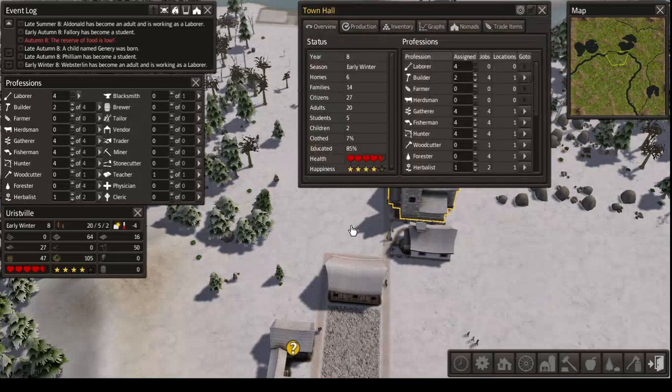So why was I so happy to get the town hall? Well, first off because it allows you to see all those statistics, although you have those over here as well. You can see how many are clothed and how many are educated. We're doing pretty good here — we are pretty much all in rags, so that's not too well, but it's okay.